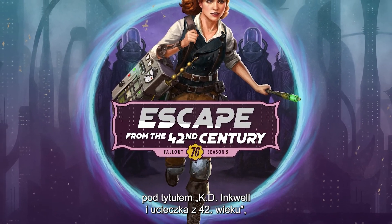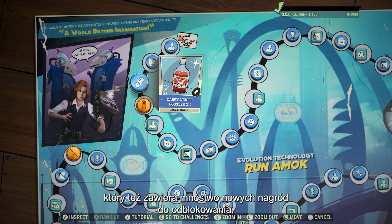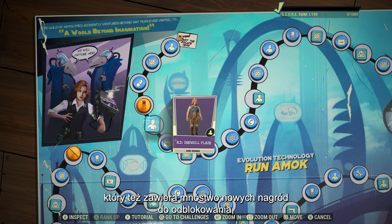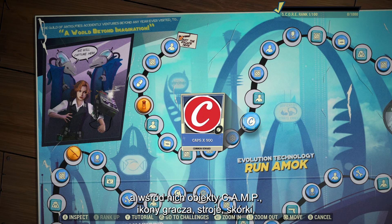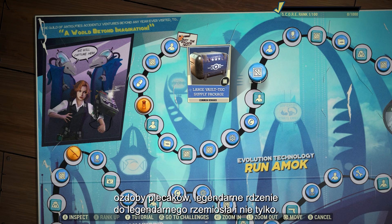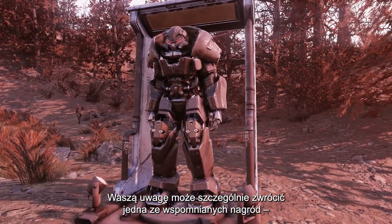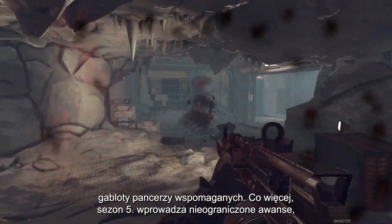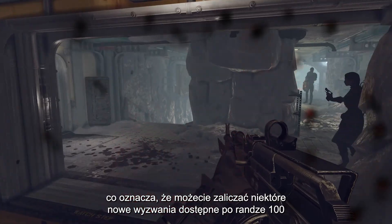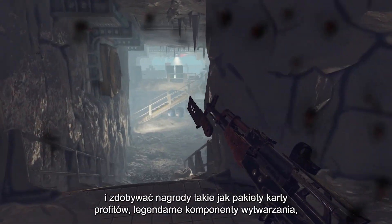Season 5, named KD Inkwell and Escape from the 42nd Century, brings a host of new rewards to work towards, including camp objects, player icons, outfits, skins, backpack flares, legendary calls for legendary crafting, and more. Notably, power armor displays and unlimited rank ups start with Season 5.